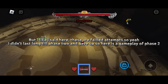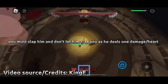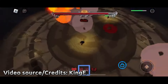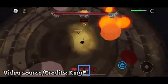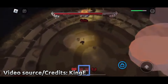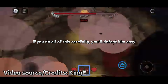I gave up, so here is a glimpse of phase 2. In phase 2, you get to face Guide himself. You must slap him and don't let him slap you — he deals 1 damage or heart. Guide also teleports behind you and copies your movement, so be careful. Also avoid the meteors around you. If you do all of this carefully, you'll defeat him easily.